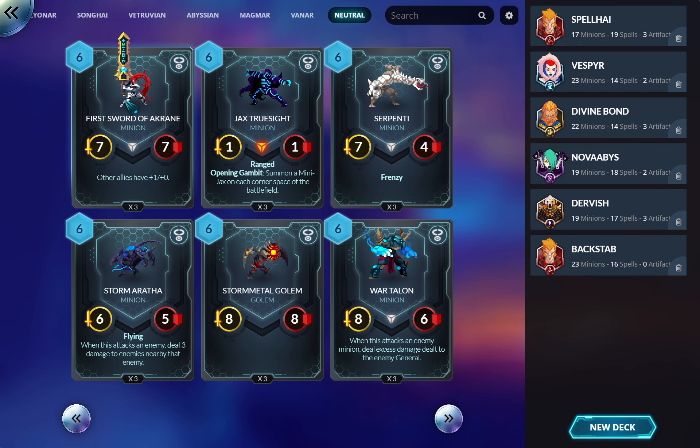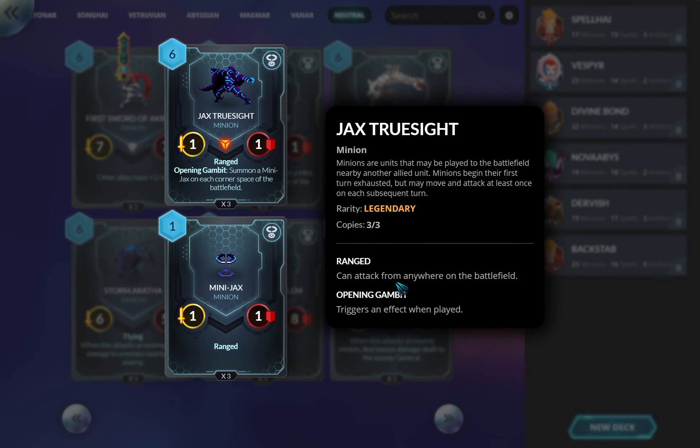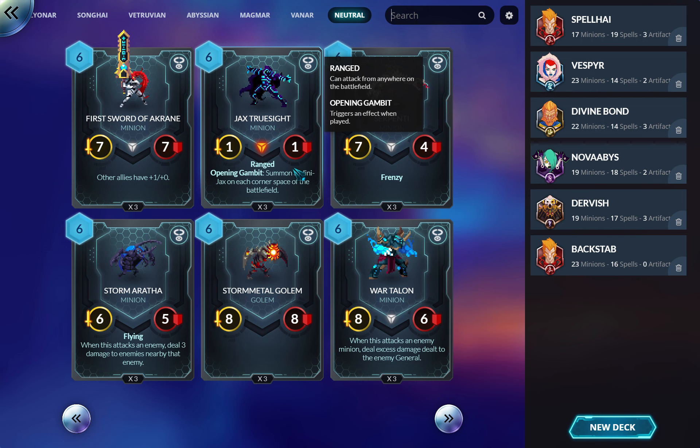Budget zoo deck curve topper — I probably wouldn't play it otherwise. Jax Truesight: absolutely very good. He makes four of these guys, one in each corner. It can be really hard for some decks to deal with them — do you have your removal, do you have your sweeper? Otherwise I've got at least three or four damage on the board next turn, and I'm probably going to buff one of them. It's very good.